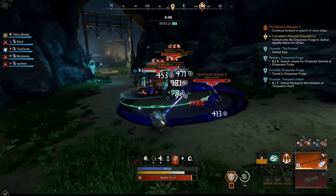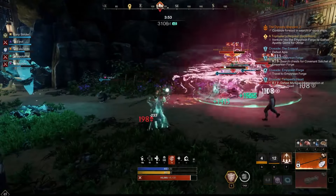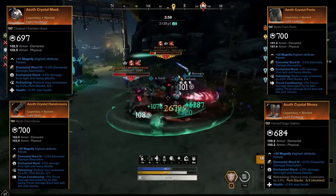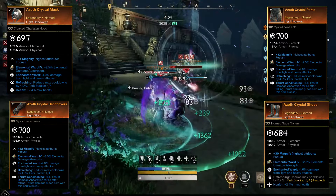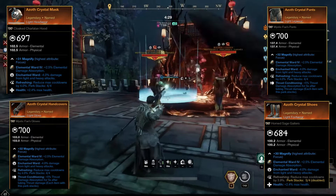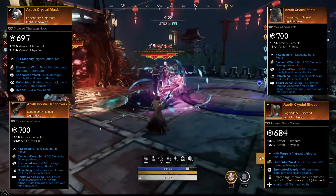For our armour, we are in a light equip load to maximise healing output. For our helm, we are using Health, Refreshing and Enchanted Ward. For our gloves, we are using Enchanted Ward, Refreshing and Thrust Conditioning. For our legs, we are using Enchanted Ward, Refreshing and Thrust Conditioning. And for our boots, we are using Health, Refreshing and Enchanted Ward.